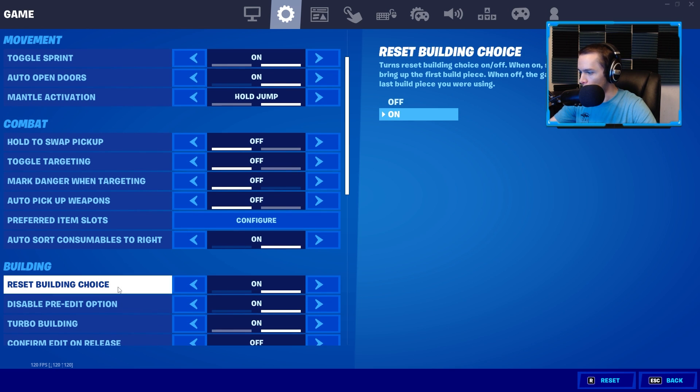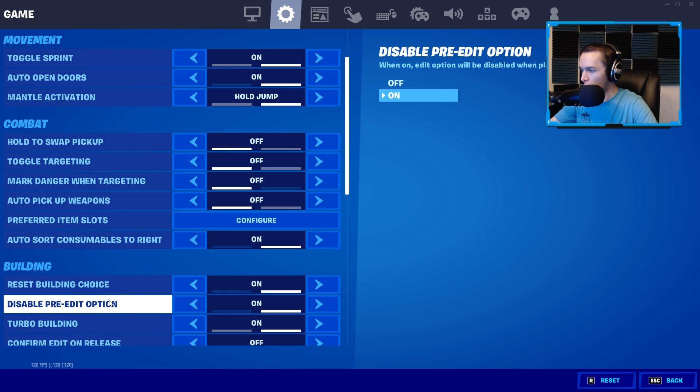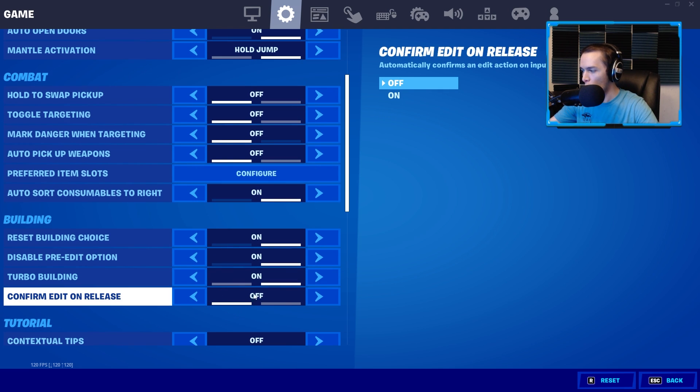Auto Store Consumables to the Right I have on, but it doesn't really matter since the other stuff is set. Reset Building Choice I have on — this makes it so that when you open your blueprints you'll always be on walls. Disable Pre-Edits I have on, but I should probably turn it off. I think Jerryan made a video showing that having this on adds some delay to your editing and can make it not register when you hit the button, but I just haven't changed it yet. Turbo Building I have on.